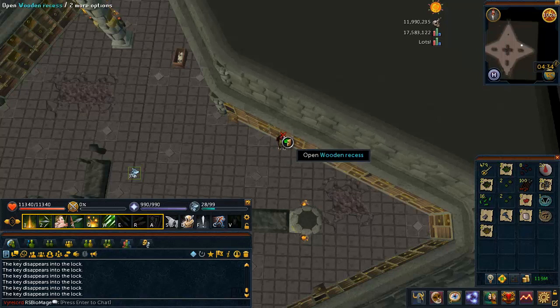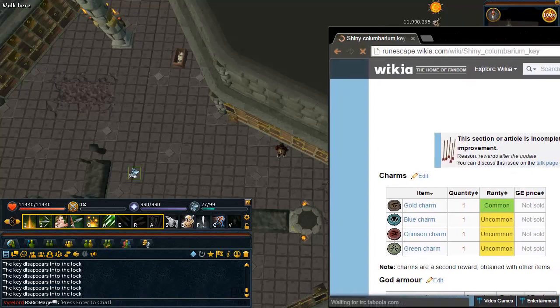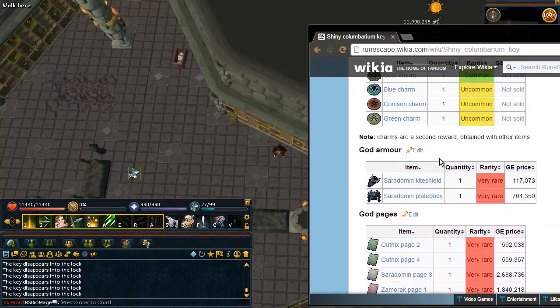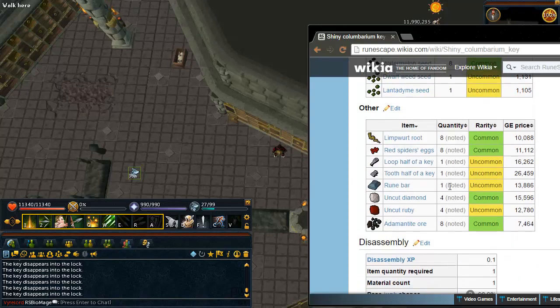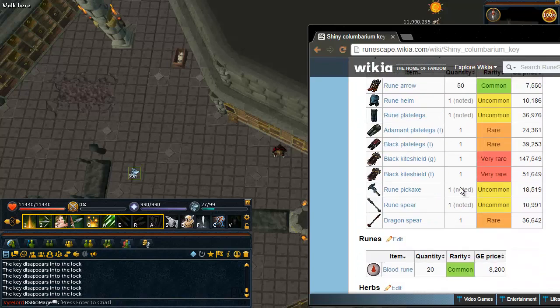So if we look at this and scroll down while I'm opening these — we can get charms, which you already saw, but we can get Ceridoman armor. There are actually a lot more that you can get than these; I don't know why the wiki doesn't have those. The Xamarak and Ceridoman pages, you can get all of them, not just the ones listed. It's missing a lot of the drops.